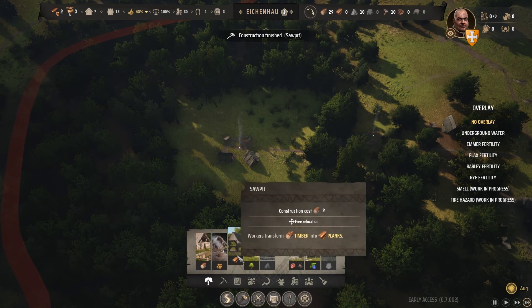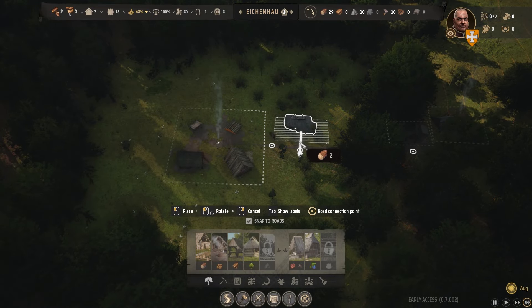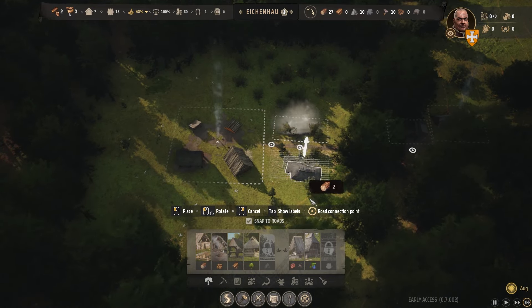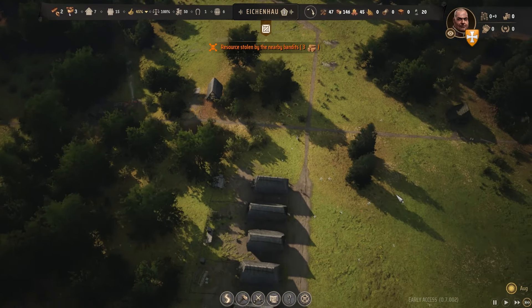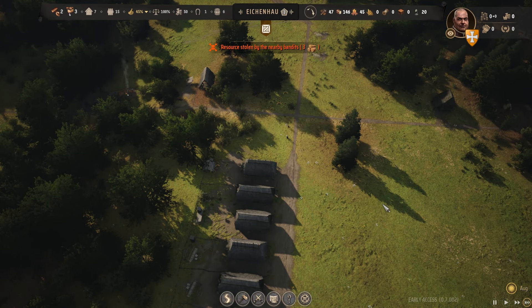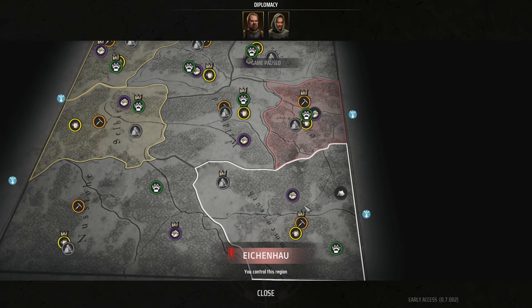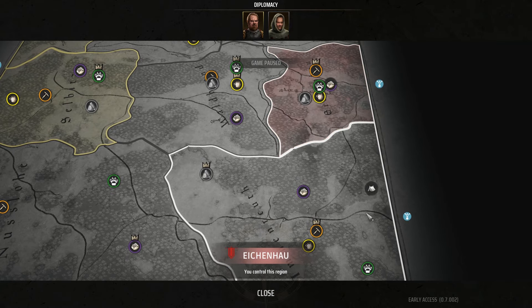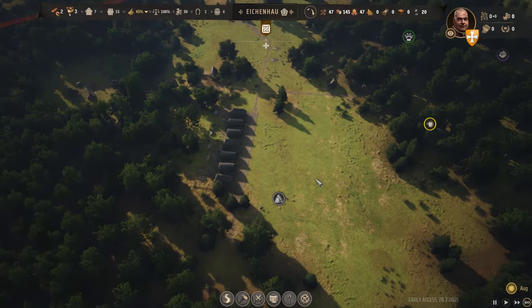I'm going to put a forestry hut down so we can start planting trees again. We've had resources stolen by bandits. You can find the bandits - they're marked with tents on the map. You can send your armies after them to fight them. We'll do that later.